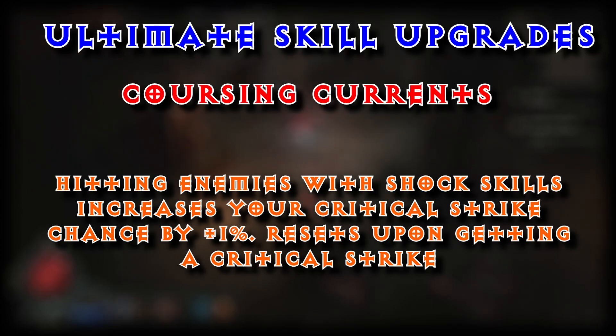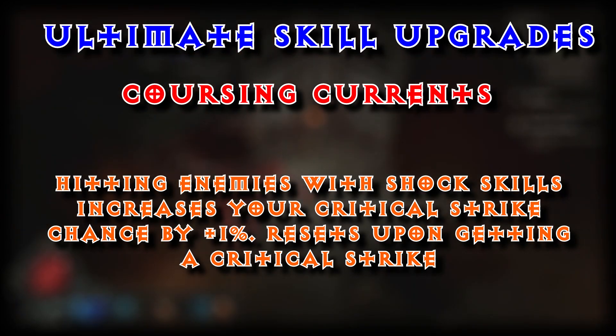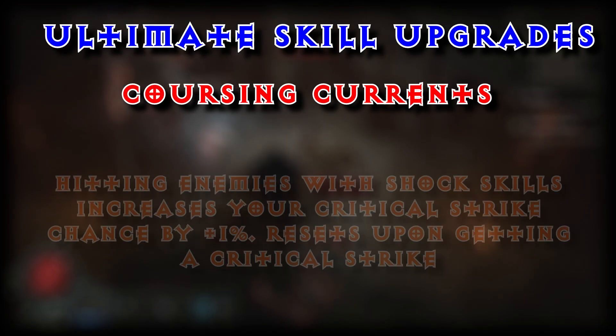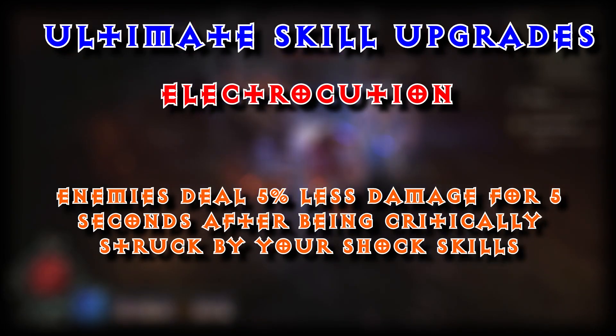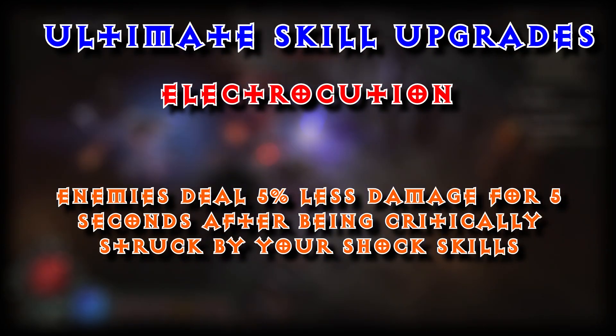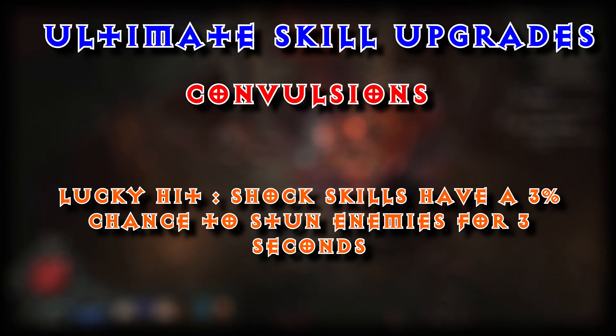To further upgrade our ultimates: Coursing Currents — hitting enemies with Shock skills increases your critical strike chance by plus 1%, resetting upon getting a critical strike. Conduction — critical strikes with shock skills increase your movement speed by plus 3% for 3 seconds. Electrocution — enemies deal 5% less damage for 5 seconds after being critically struck by your shock skills. And Convulsions — shock skills have a 3% chance to stun enemies for 3 seconds. That ultimate is unbelievably nasty combined with Teleport — jump in, pull everyone in, and absolutely dominate with Unstable Currents.